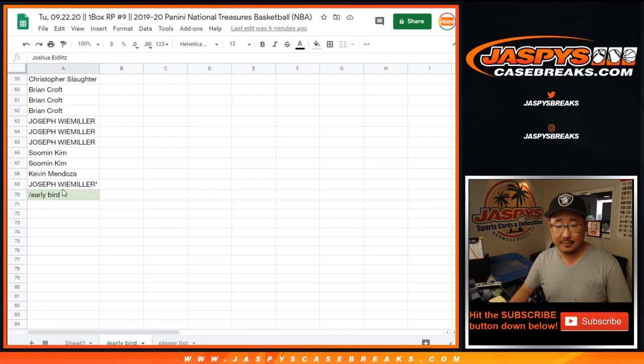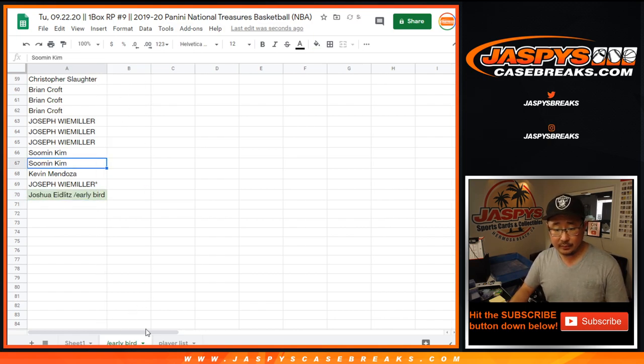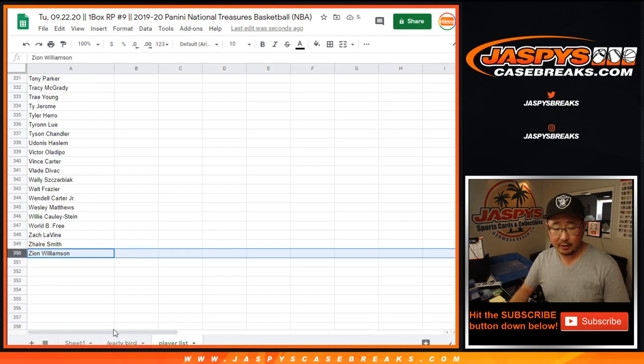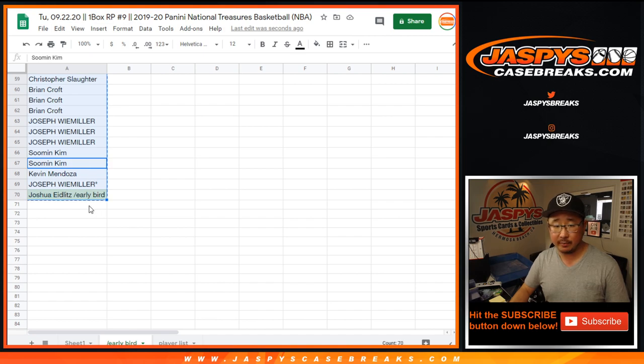There you are. Let's grab that, put your name in here. Okay, so now the player list. I just want to show you the player list right there — 350, right? So I'm just going to do it on the spreadsheet so you can see the number.